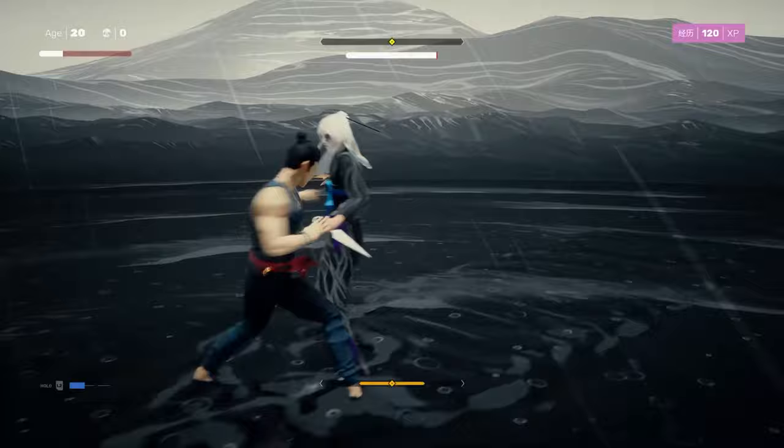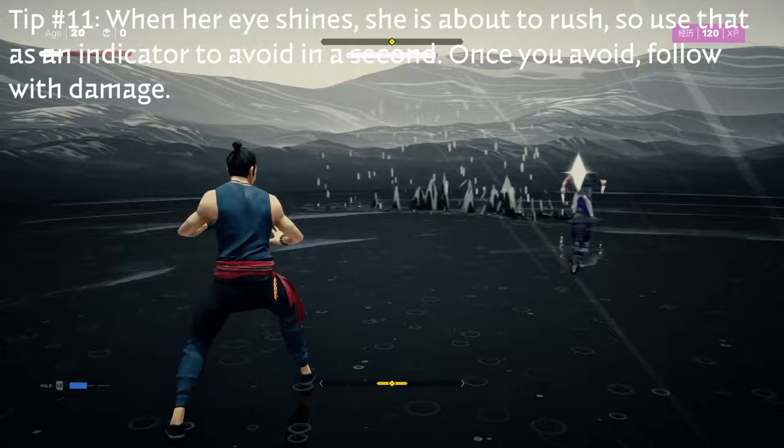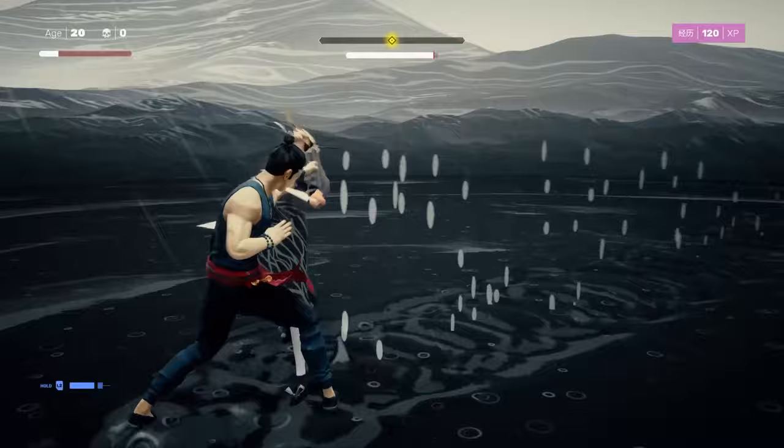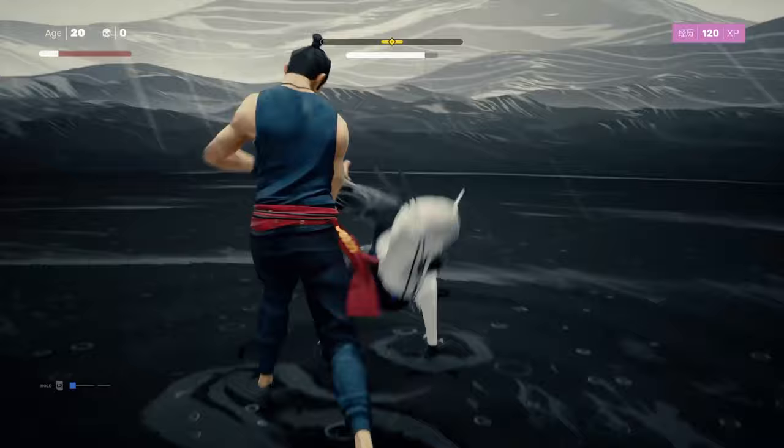Everything else she does is pretty easily telegraphed. When her eye shines like that, she's about to rush you and you just need to avoid. As soon as you avoid, then you can follow up with damage. After she does any of these attacks, or you do damage, she jumps into the air and throws knives at you, which again you need to avoid. Or if you have the skill, you can try and catch them, but that's a little more risky because you can take damage.